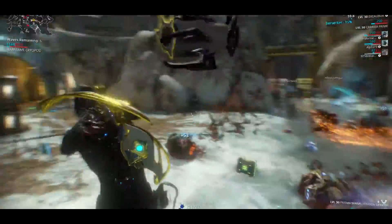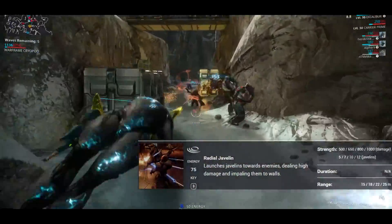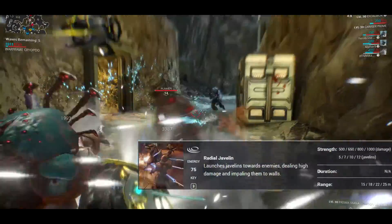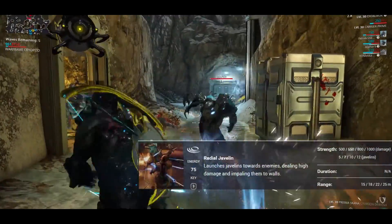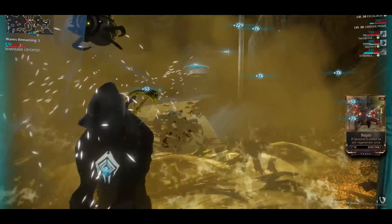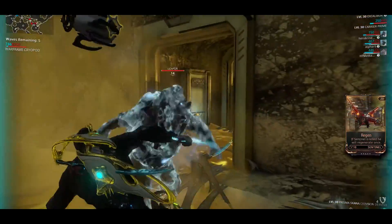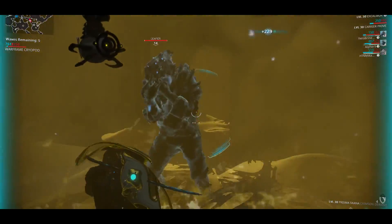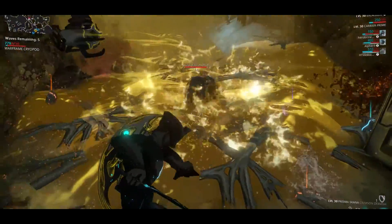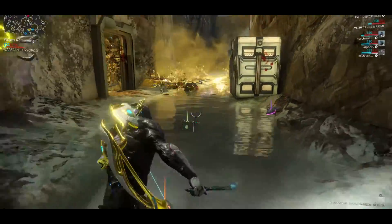The 3rd ability Excalibur picks up is Radial Javelin. I was so excited about it from reading the description — impaling enemies to walls with javelins, how cool is that? But the truth is the energy cost is so high you can burn all your energy within a couple of casts. It's not really sustainable.